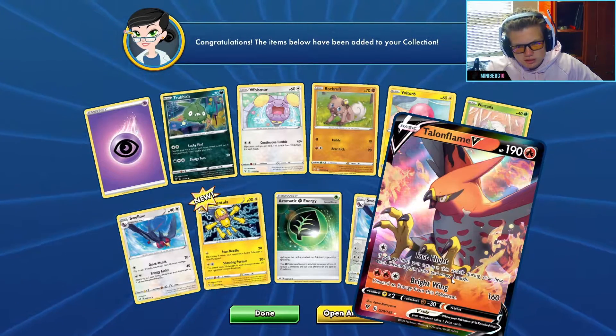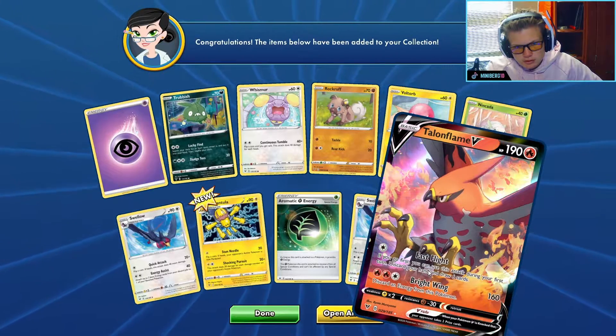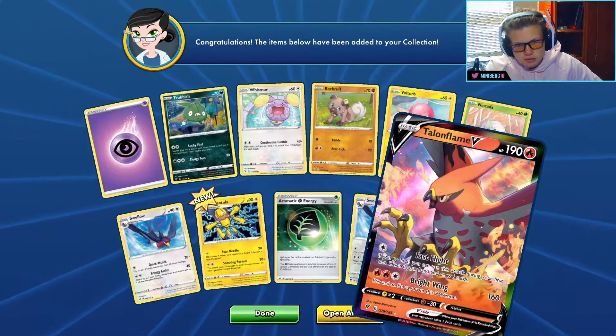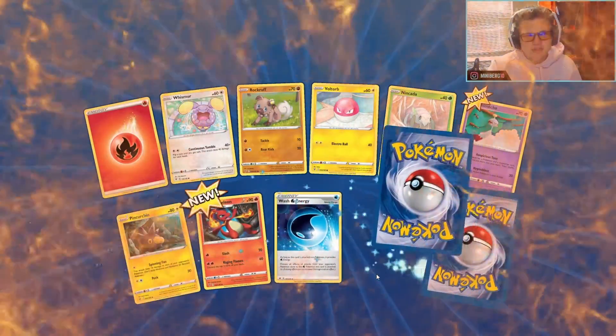That Centiskorch Flame V is not bad — my friend got this card in real life the other day. This kind of energy for this Pokémon is actually a really nice fire card. If you go first you can use it to discard your hand and draw six cards. This one could be beautiful in a fire deck.